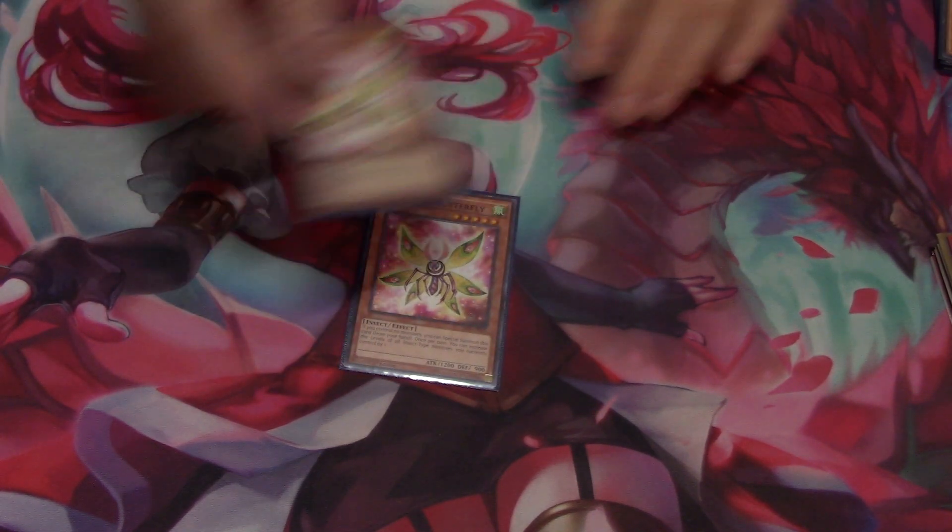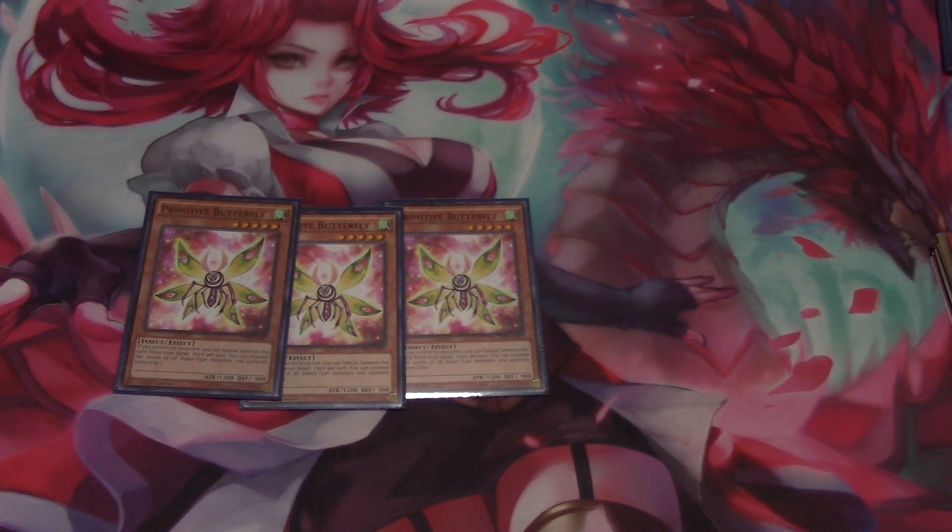Next we run three Primitive Butterfly. This card is really interesting. I found this card in a commons box years ago when I was trying to build an insect deck with Super Cocoon of Evolution, and then I started seeing other people use it for resonator decks. It's a really good card. The ability to make him add a level — you special summon him, make him become level six, bring a resonator out, and there you go, you've got your synchro plays going. Every resonator deck I've seen pretty much runs this guy nowadays because he's just that good.